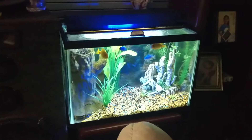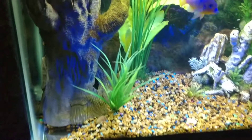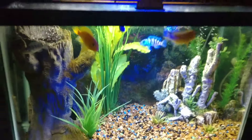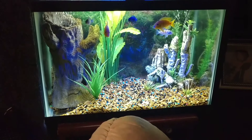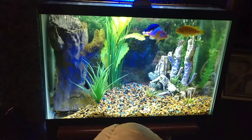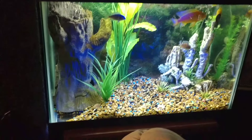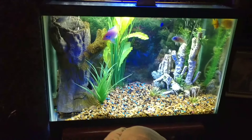Then we've got this tank over here — these are the babies. There's only a few of them left because the big yellow one back there is mean and he's killing everybody. What I did was rescape this to give them more hiding space as well as open tank to swim. I wanted a natural kind of look — trees, wood, greenery. The gravel is what it is, but I think for the most part it looks good.